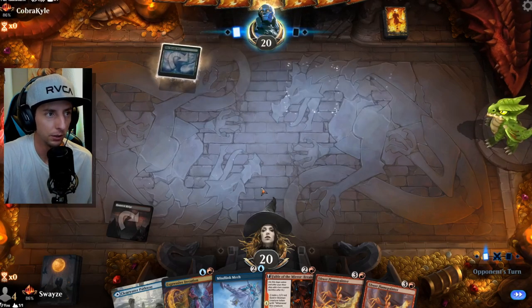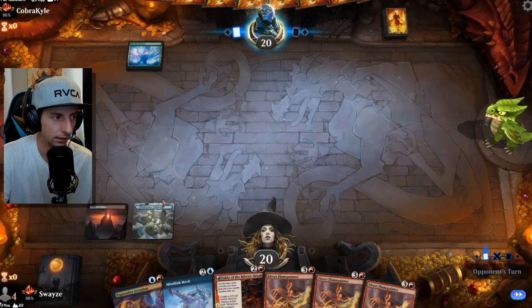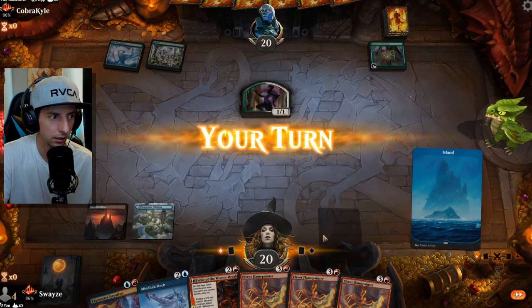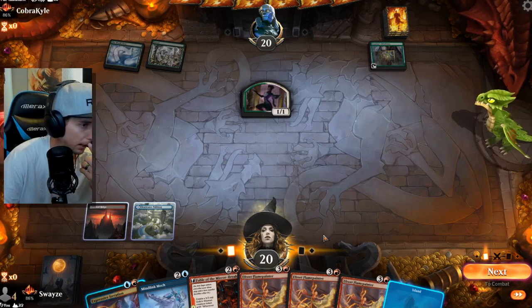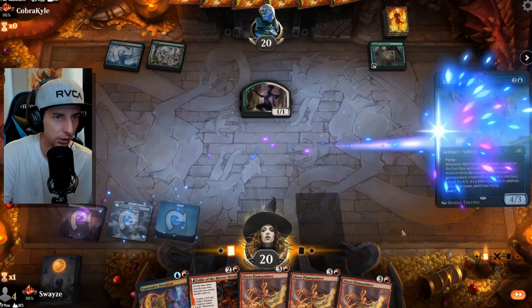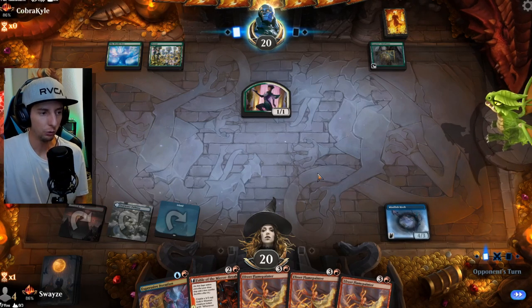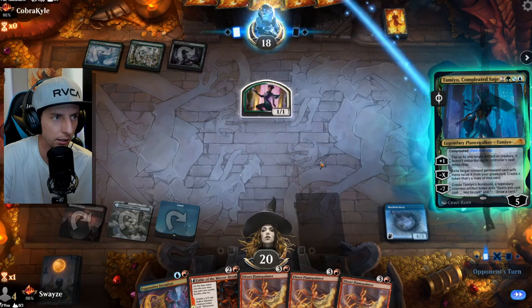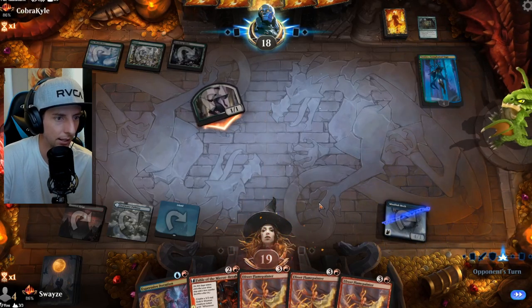We need to maximize the mana we can pull from our deck, so we'll pass the turn and play on our main phase next turn. We could play out the Minelink Mech and become a copy, but we're going to risk it — hold on to the iteration and play the Minelink Mech first. If we can get the Fable down next turn and copy it, we get double treasures, then use the Fable to discard spells, and copy the Painter on the follow-up turn. They tap down the Minelink — that's all good.